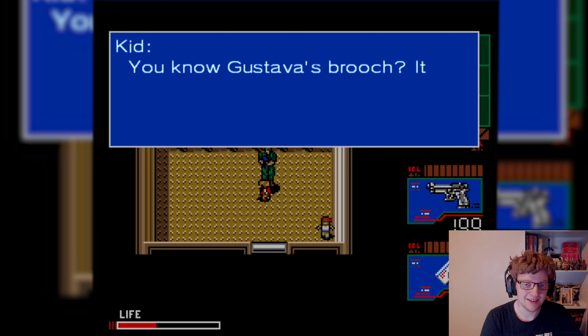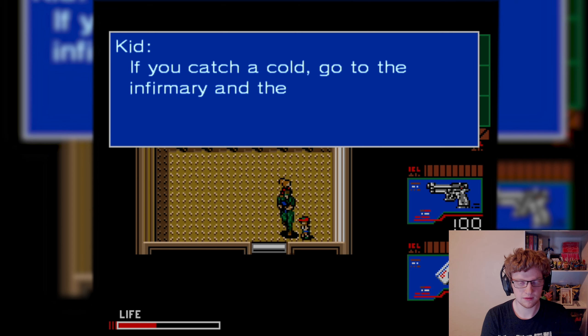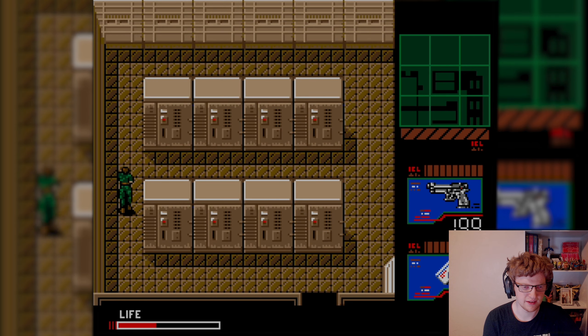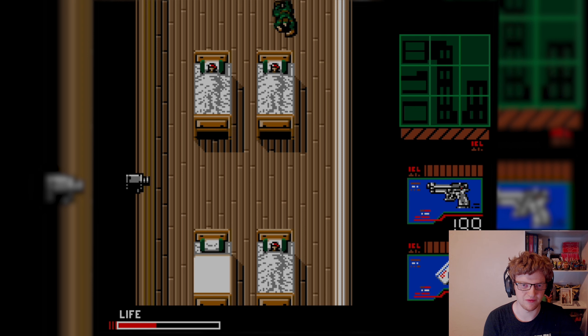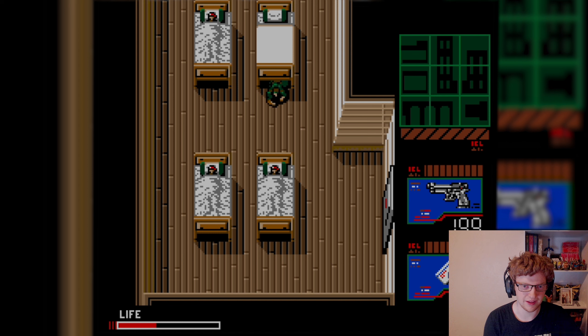Wanna know a secret? You know Gustava's brooch? It changes shape when you put it in the sauna or the freezer. I can physically go inside some of these — I guess these are lockers, but they've got like whole rooms inside them. These floors make noise, and being an infirmary with sleeping guards, they'll wake up and attack me if I make noise. Good thing I know how to crawl, and crawling does not make noise.